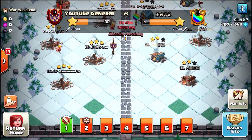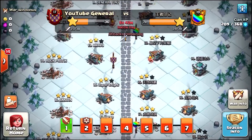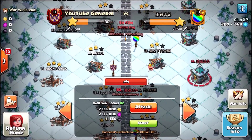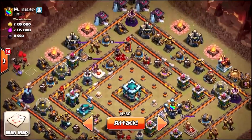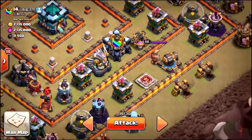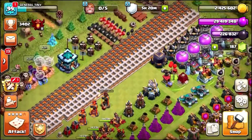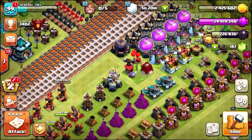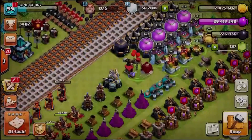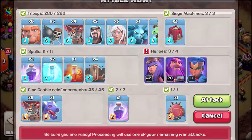Let's get into a live attack. I'll start scouting — I'm number 11, so let's scout number 14 since no one's hit him yet. Looks like a decent base but they have level 70 heroes, which is really scary — the King is level 66. Let's come up with a strategy against number 14. It's a bit of a ring base and we've got four earthquake spells.